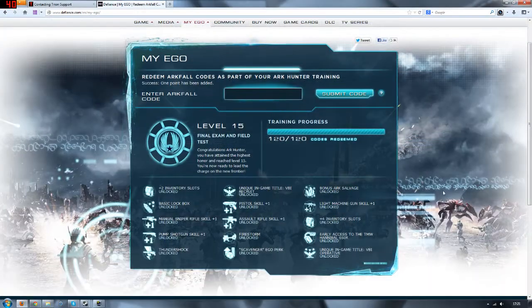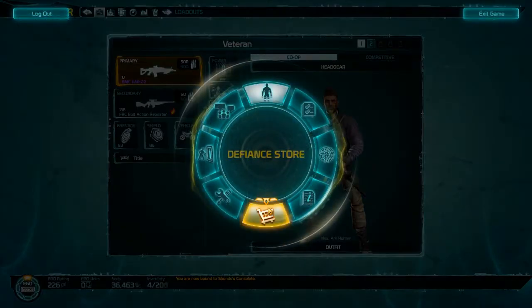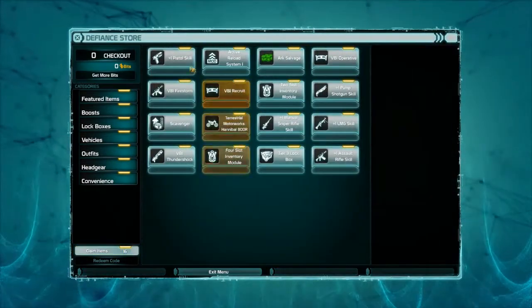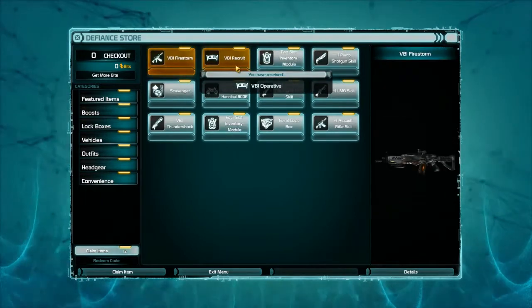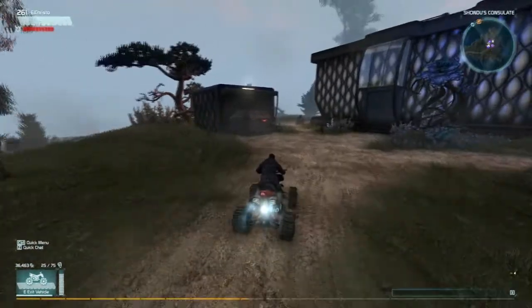Once you've entered the 120 codes, load up the game, bring up the menu screen, press space to open up the extra menu, then go to the Defiance store. In the Defiance store, down at the bottom left, you should see a claim items button. Go in here and you should just see your rewards waiting for you. I hope this video has been helpful, and subscribe to be alerted when I release similar videos in the future!